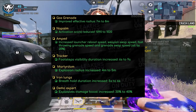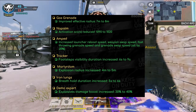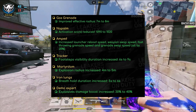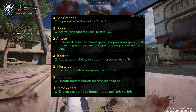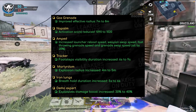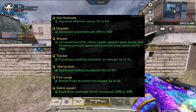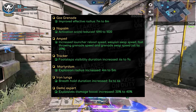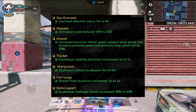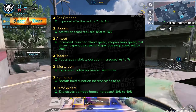So now we move on to all the other changes, which involve the grenades, the scorestreaks, and the perks. The gas grenade got an improved effective radius from 7 meters to 8 meters. The napalm strike also got a reduced activation score, so you're going to be able to earn it a little bit faster. As for tracker, the footsteps visibility duration increased from 6 seconds to 9 seconds. I don't really see a lot of people using tracker, but whatever.